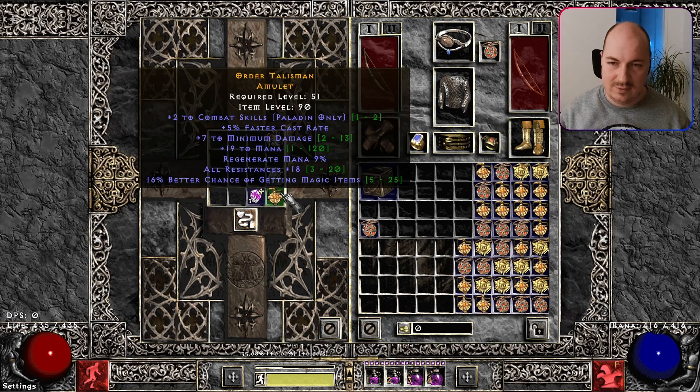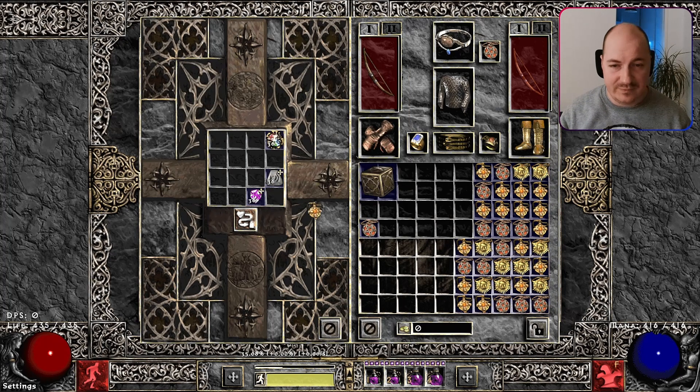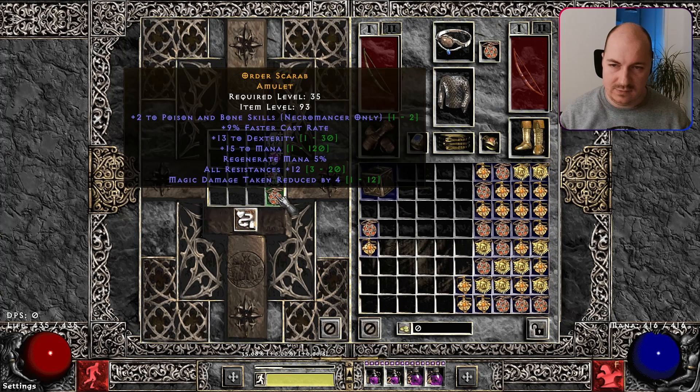Combat skills for paladin with a bit of MF, high ores, and only 5 FCR. If you go for 75 FCR that could do, I guess. 10 FCR, plain two, nine poison and bone — not poison and bow skills. Poison and bow is kind of a scuffed Amazon build, I'm pretty sure.